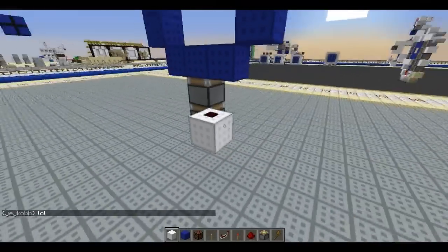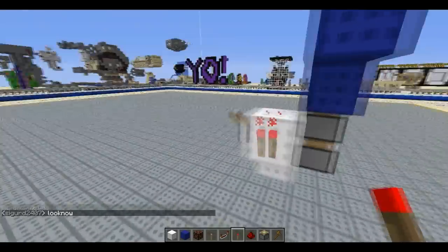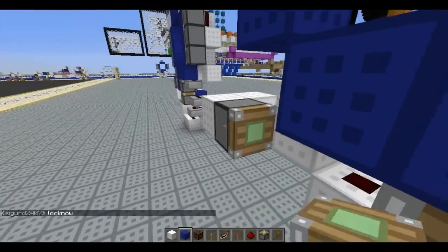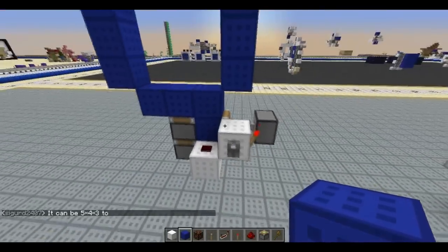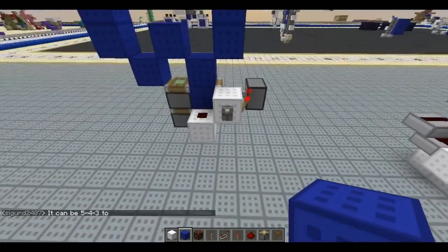Then go out, place a block here, a block right above there, a lever on there, and a torch. Then place a sticky piston next to the torch, with a block on the side, so it looks like this.